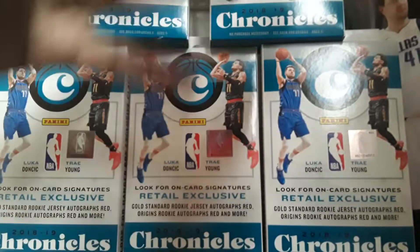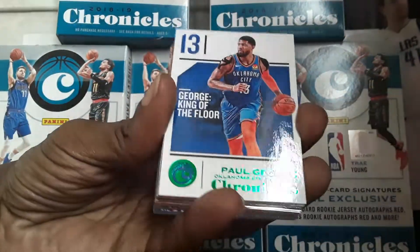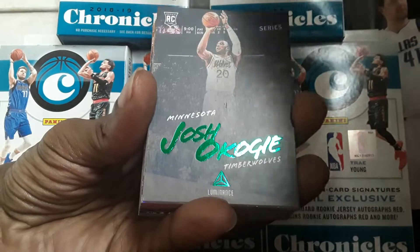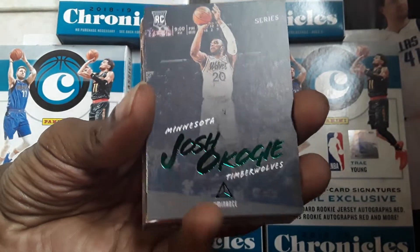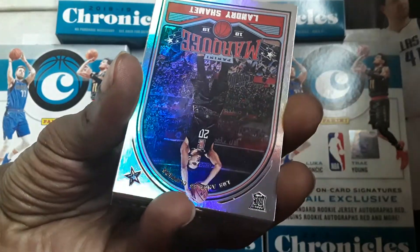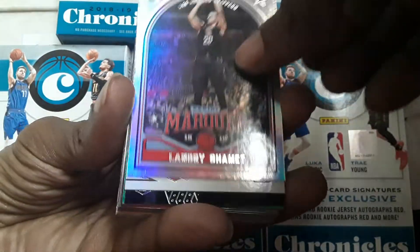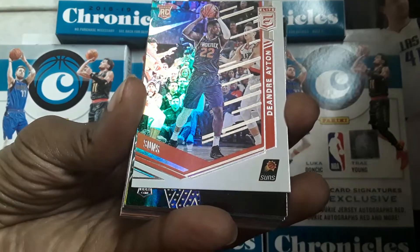I have not pulled one Luka out of that Classic yet. Paul George — green. Josh Okogie. Landry Shammett, Marquis. DeAndre Ayton, Elite.